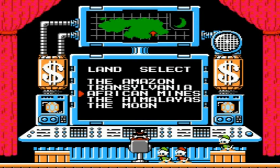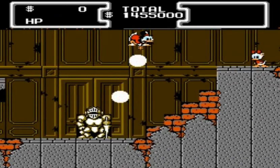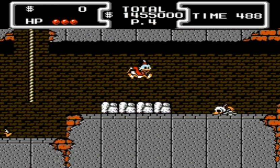After completing the first level of the Amazon, I'm now going to head to Transylvania, the Haunted Mansion-esque level. In here we have the first instances of walls that you can walk through, as well as mirrors that will take us to different places in the level.